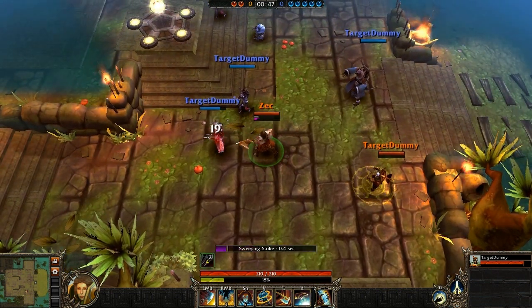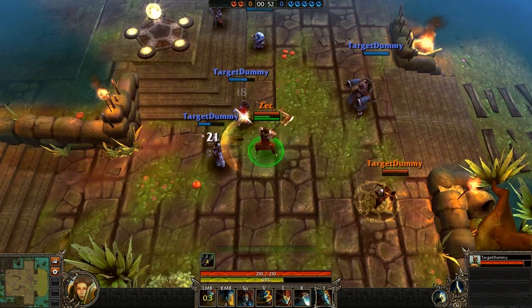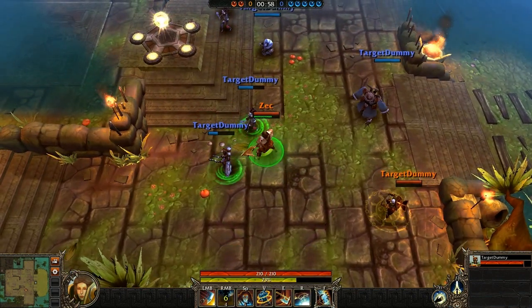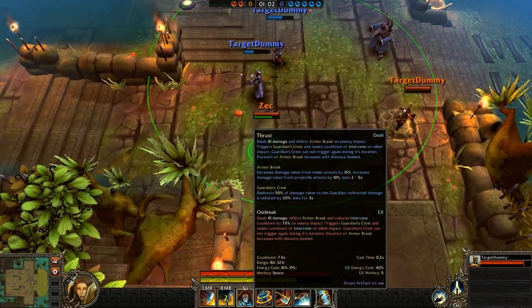The first ability is Sweeping Strike. As you can see, on the third successful attack of a Sweeping Strike, it becomes an AoE attack. The next ability is Cleave, where the Guardian hits multiple enemies, and enemies hit by Cleave will not only take damage done by a percentage of their health, but also will be slowed.